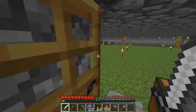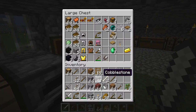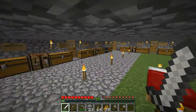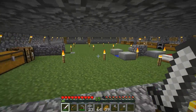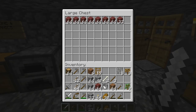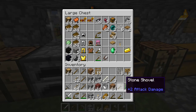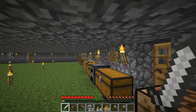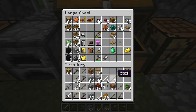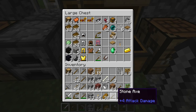We did manage to get an iron shovel from a zombie, so that's good. Now I want to show you the progress I made in the Nether. I can fill up my nether items chest — this is how much netherrack I currently have mined out. I have some more netherrack in the chest in my nether base, and I'm going to use these iron bars as windows on my nether base.